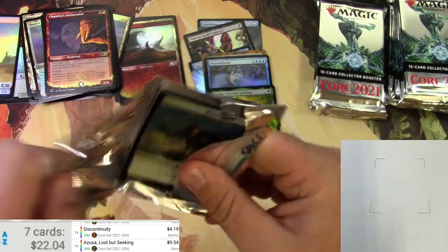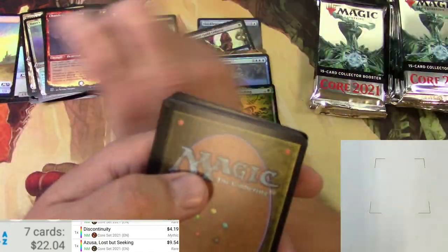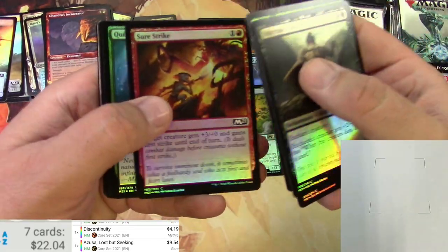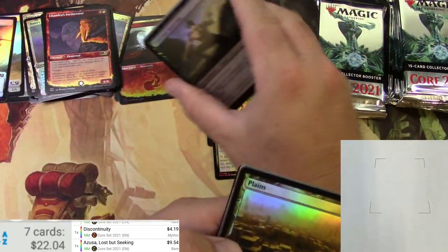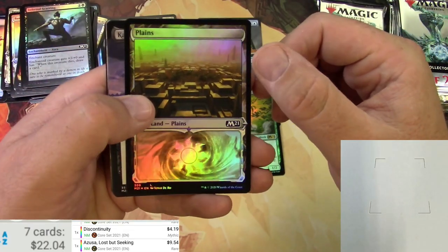I gotta really pay attention here — I can only have my eyes in so many places at once. Got the Scavenging Ooze. Quirion Dryad — a card I like just because I had one when I was much younger and it was a rare and I thought it was great, but it's really not.